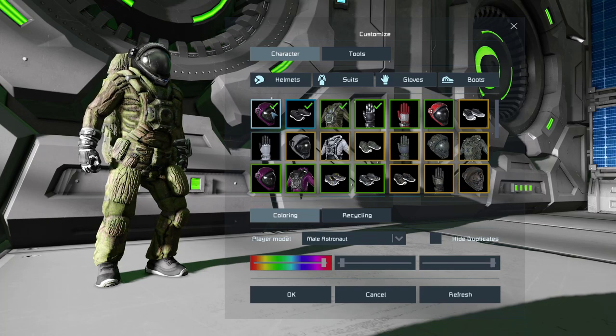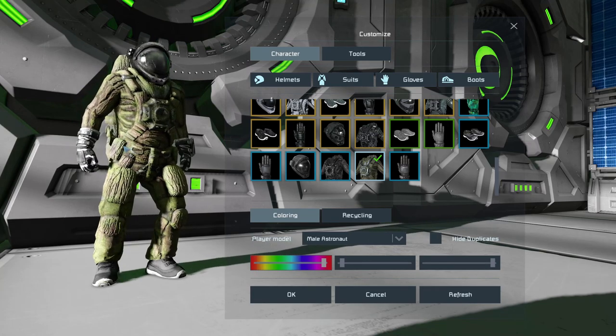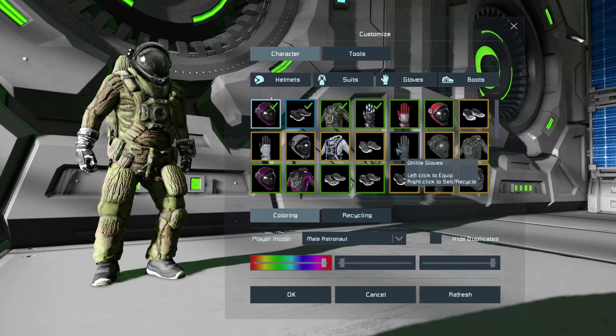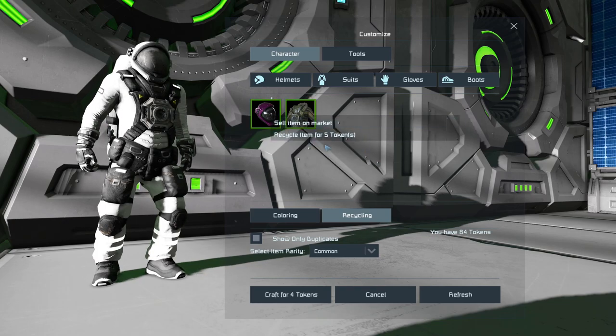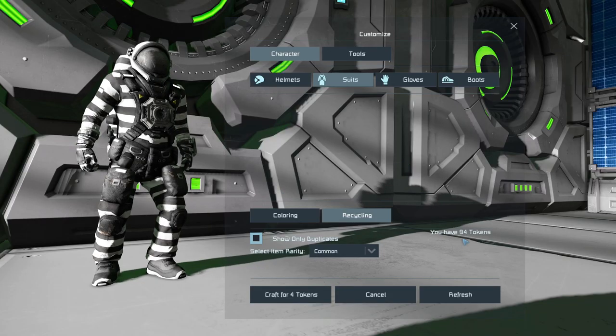By clicking on them I accidentally changed my character's look, which wasn't what I intended. In the coloring section you can see the glamour helmet listed and two wood suits as well. Let me switch back to what my character was wearing previously — the prisoner suit. These duplicates are confirmed: the glamour helmet recycles for five tokens, and the wood suit duplicate gives another five tokens, bringing me to 94 tokens total.